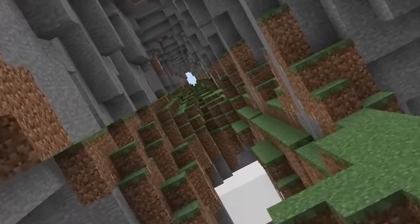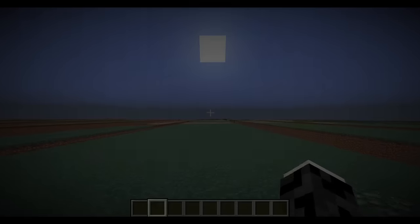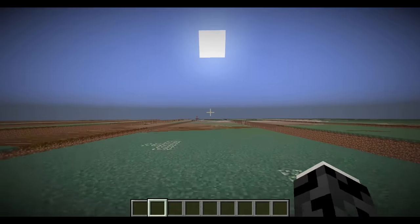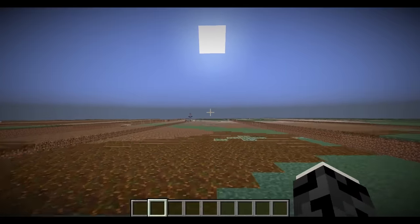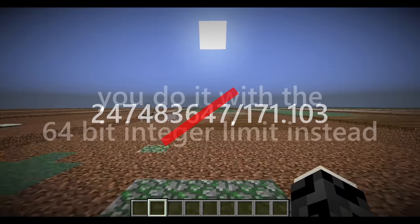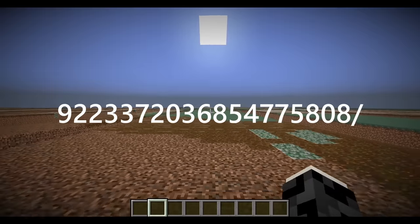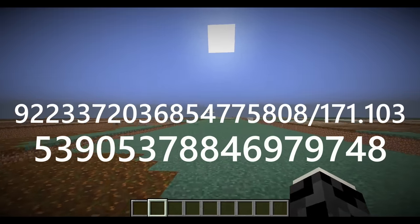But the Far Lands were never really removed — they were just moved. In beta 1.8, there was a modular patch that moved the Far Lands from 12.55 million blocks all the way to 53.9 quadrillion blocks. The way we calculate this new distance is simple: instead of dividing a 32-bit integer limit by 171.103, you do it with a 64-bit integer limit instead. 9.223 quintillion over 171.103 is 53.9 quadrillion blocks.